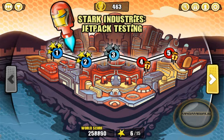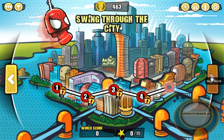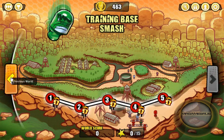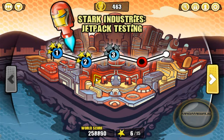I'm currently playing on one of the worlds in the game. There's three in total: Stark Industries Jetpack Testing, and there's five challenges per world. Let's check out the other two worlds — Swig Through the City with Spider-Man, and Training Base Smash with good ol' Hulkmaster G. The concept of this game is to defeat the enemy Bonkazox by flicking and stacking and spinning your Bonkazox on a variety of maps.